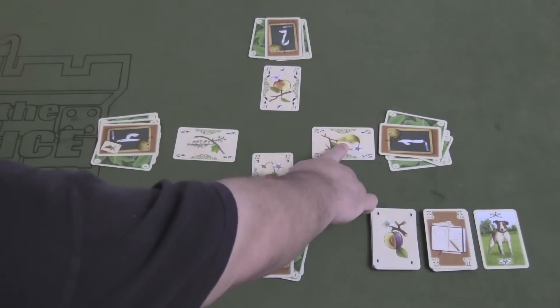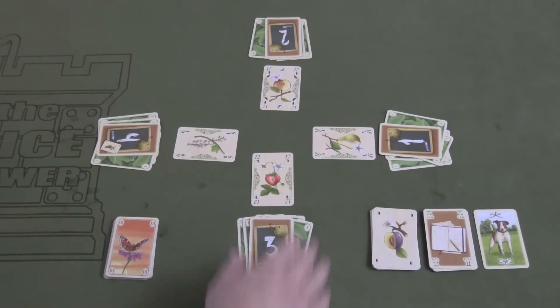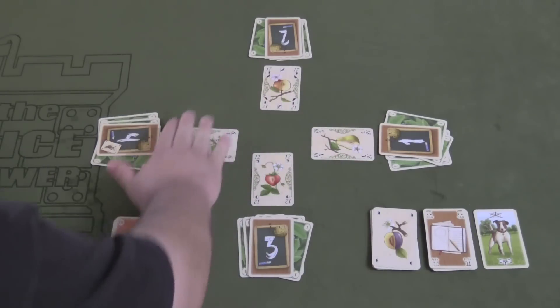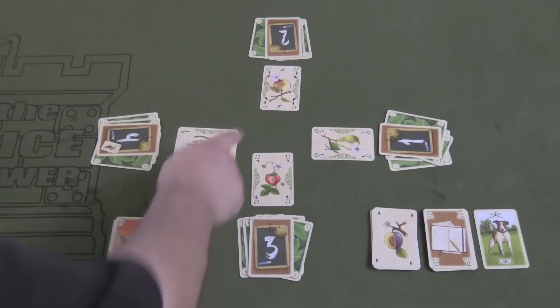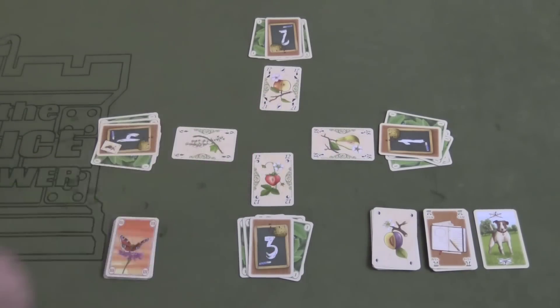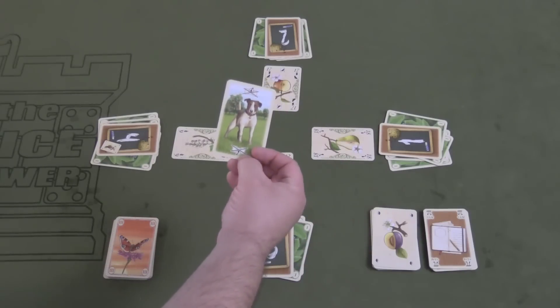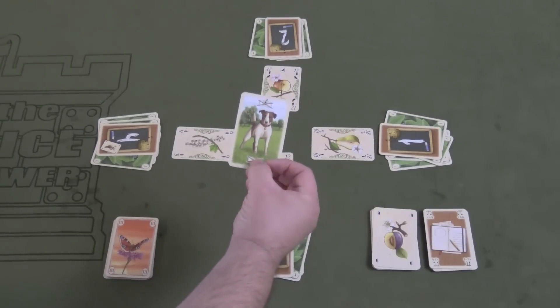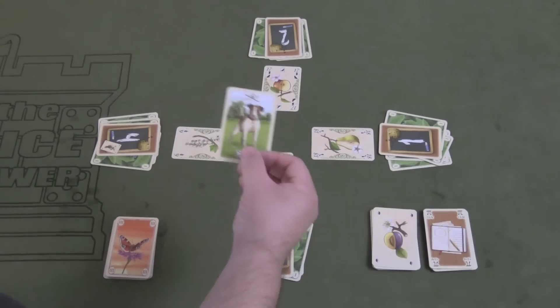The person who played the highest card gets first choice among the cards played. They can either take their card back or one of the other cards played by one of their opponents. There are also special cards that have special actions on them — for example, the watchdog, which lets you take a card that means nobody can steal cards from you while you have it in front of you.